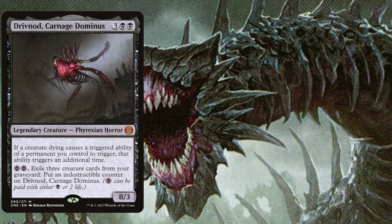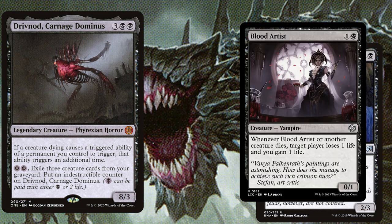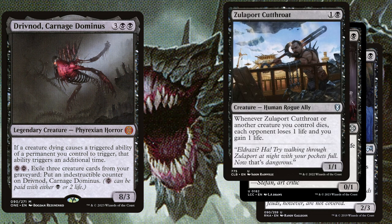This is a mono black sacrifice stack in which we want to double a lot of powerful sacrifice triggers. We are going to win the game by draining our opponents out, for example with cards like Vindictive Vampire — a 4 mana 2/3 — which says whenever another creature you control dies, Vindictive Vampire deals 1 damage to each opponent and you gain 1 life. Blood Artist, 2 mana 0/1: whenever Blood Artist or another creature dies, target player loses 1 life and you gain 1 life. Zulaport Cutthroat, 2 mana 1/1: whenever Zulaport Cutthroat or another creature you control dies, each opponent loses 1 life and you gain 1 life.